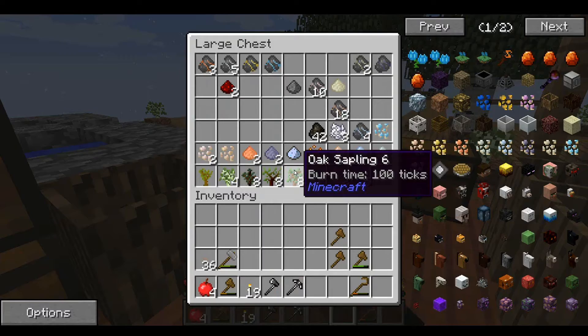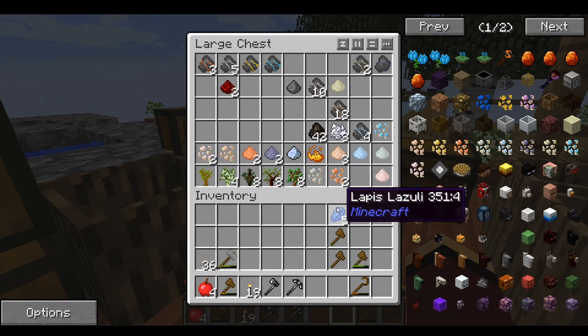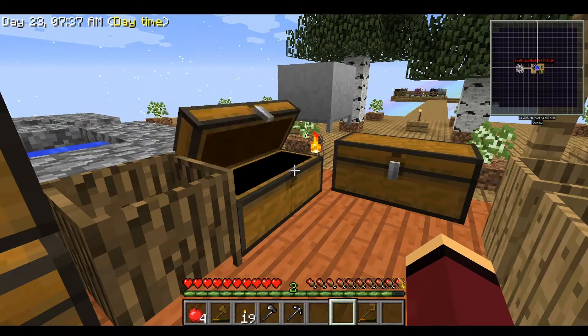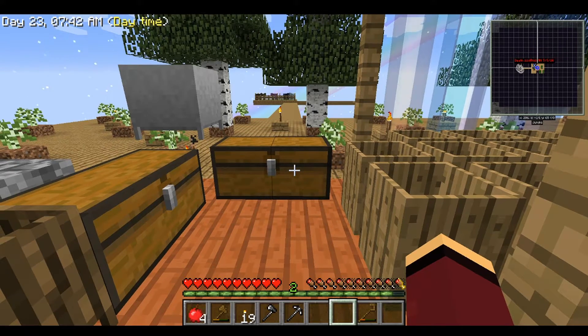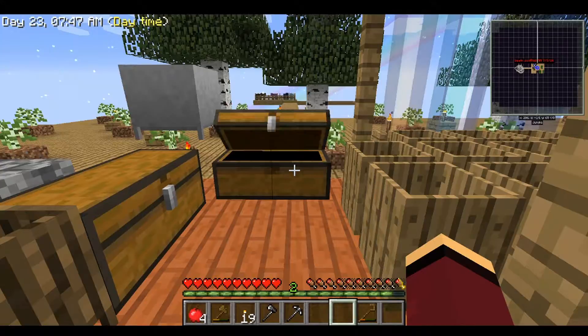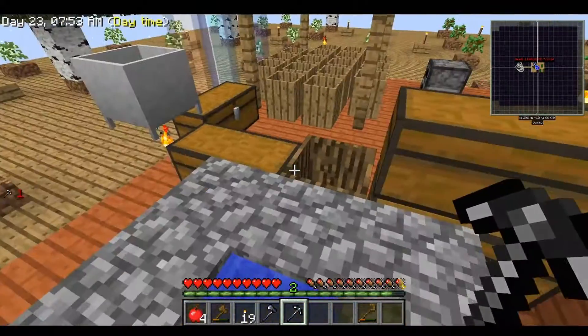So last episode, I don't know if anybody's actually watching or caring, but if you did and you noticed this lapis lazuli that I just happened to get — I believe it's from sifting sand. I'm going to say sifting sand, because I was mining cobblestone over here. Yes, I have flint tools.